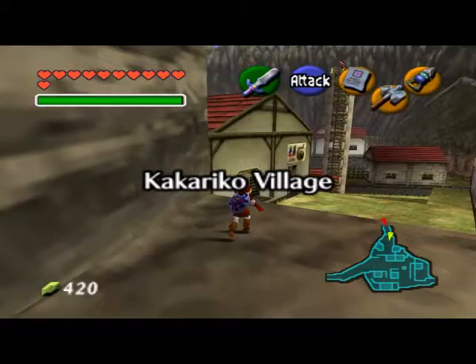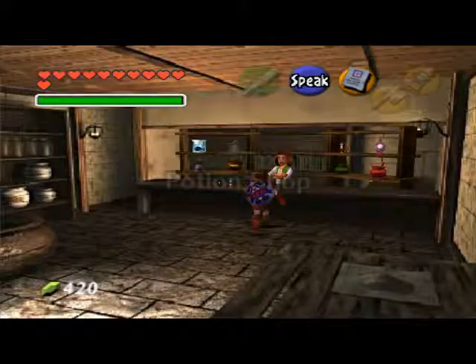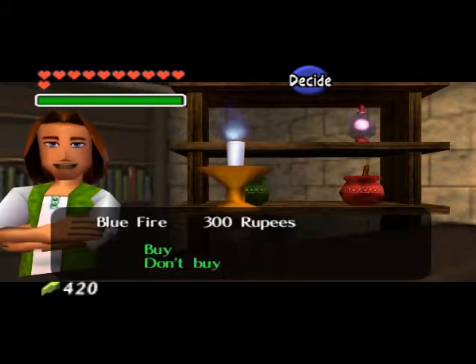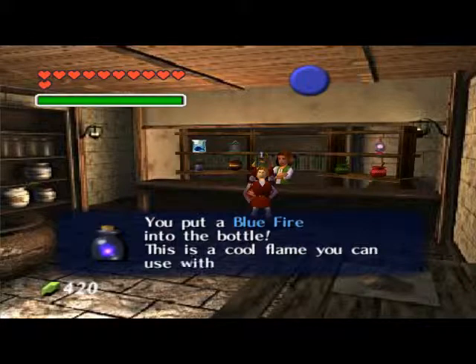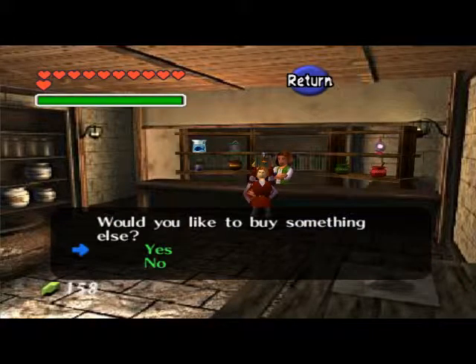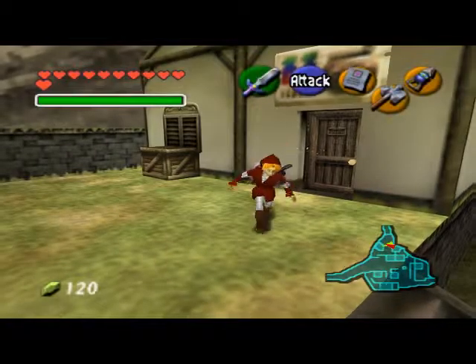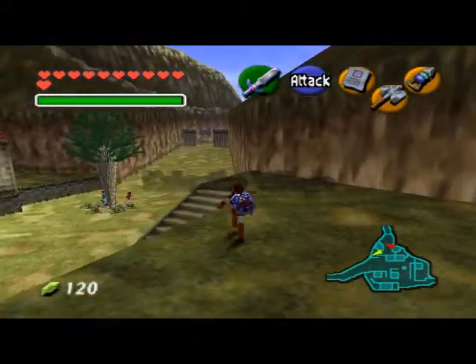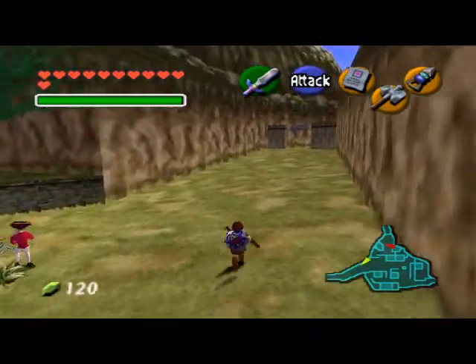We buy the blue fire from this man for 300 rupees, which took longer than I would have liked. I should have been prepared ahead of time — I thought it was only 200. My memory fails me. You can buy the blue fire here or go get it from the other area, which we'll find later in the game, probably right after finishing this quest. I do not want to buy anything else — thank you. I'm not going to equip it yet because I push buttons wrong and it makes me feel stupid.